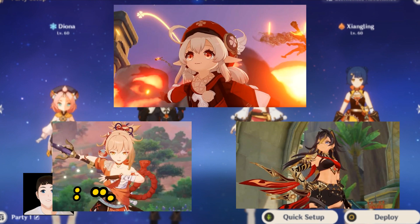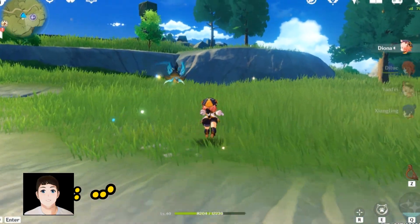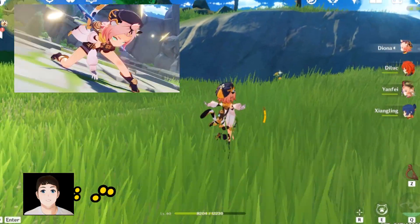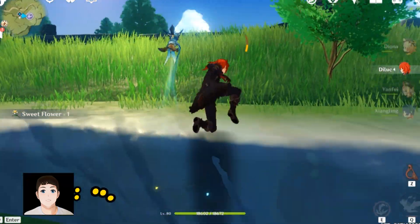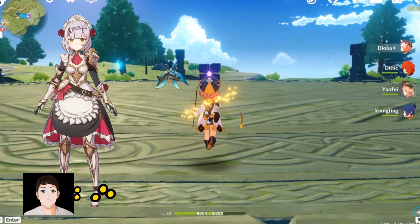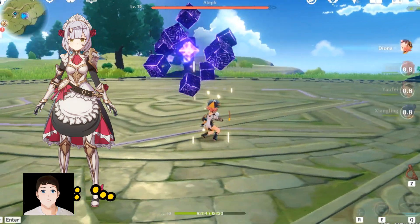Also, if you have these pyro characters, you are one lucky bastard. I also have my favorite shield and healer, Diona. She is my second shield — my first was Noelle. This team serves as my healer, shield, and DPS.